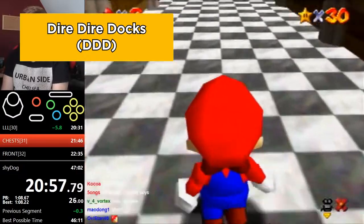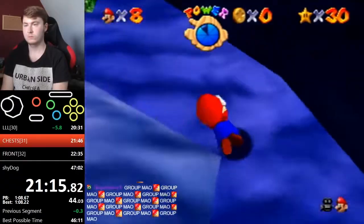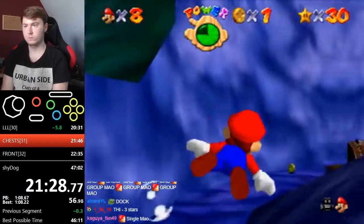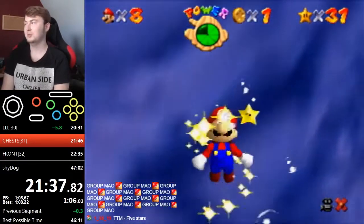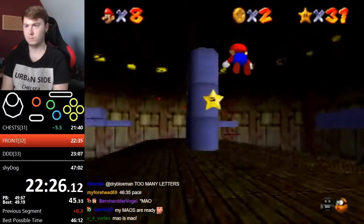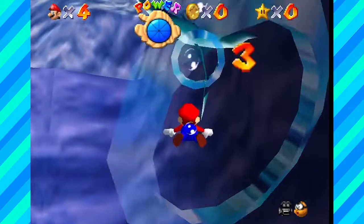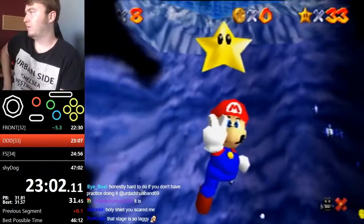With 30 stars down, we open the 30 star door and head into Dire Dire Docks. Dwhatever goes for Chests in the Current — a straightforward star where you open treasure chests in the right order. For Board Bowser's Sub, runners can align Mario's head with its light in the distance, then surface and hold right to get on the sub. For Manta Ray's Reward, you swim through 5 rings, but the hitboxes are rotated in a wonky way — if you miss any, the hitboxes start getting screwed up.